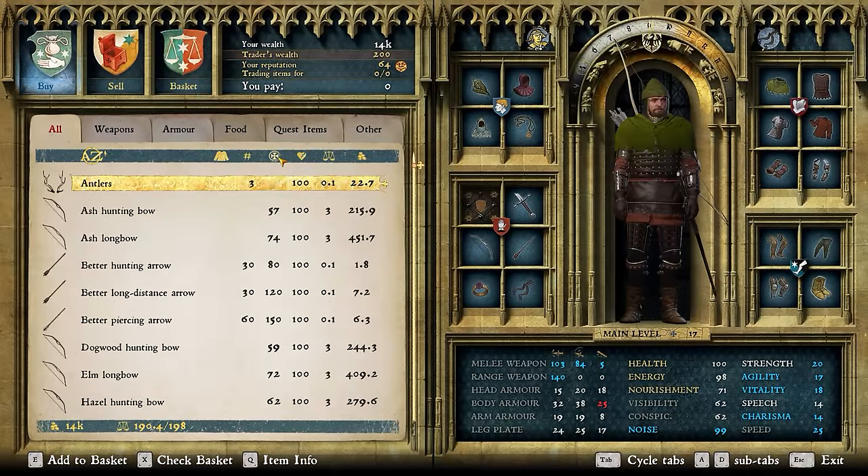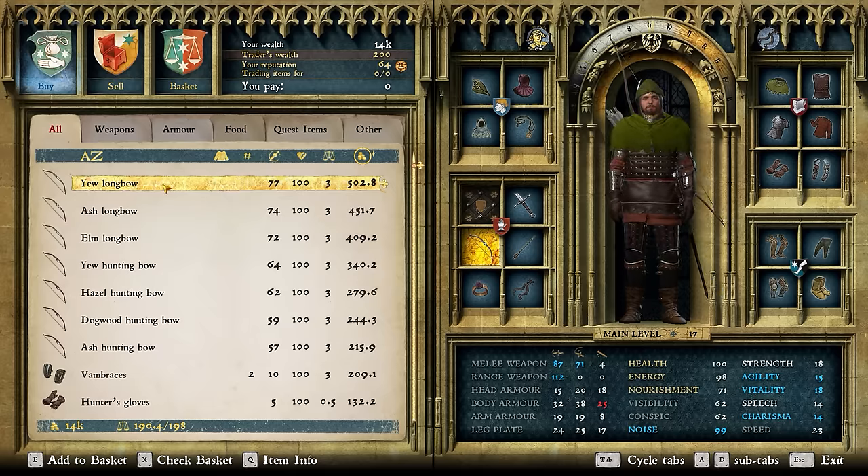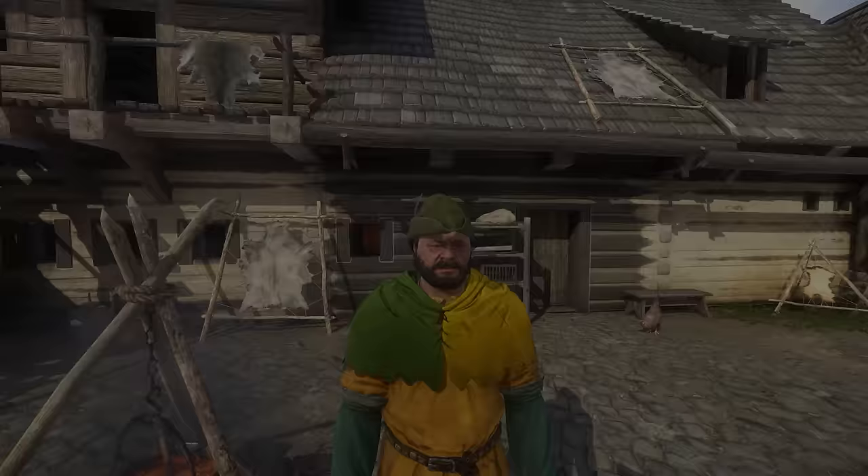I have an ash longbow currently. It looks like the yew longbow is going to be a little bit more powerful, and I like the darker color a bit better too. So I'm going to sell my ash longbow.